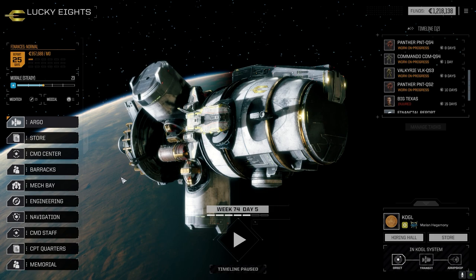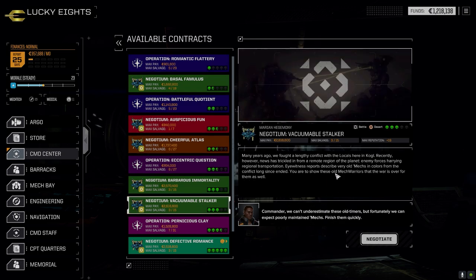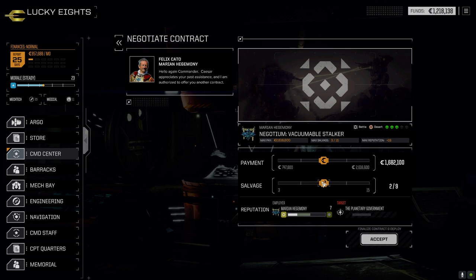Let's get our main lance going. Going to the command center here. We know where we're going — enemy forces, old mech colors from the long war, standard song and dance. It's against the planetary government.